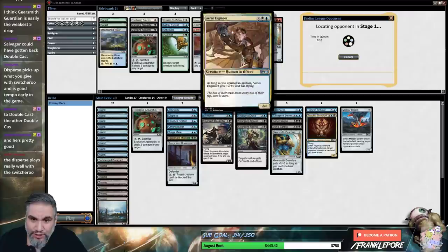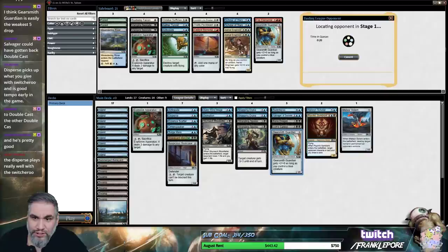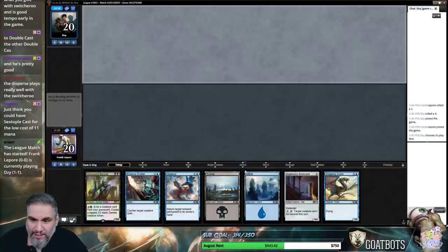I can't really see Aerial Engineers taking over the game, but we have two artifacts that come down before turn five. Otherwise you're just splashing for giant spiders that don't have reach, and there's no reason to mess up our mana base for that. Especially when we have double blue, double black, double blue, double black, double black — it's just not reasonable.